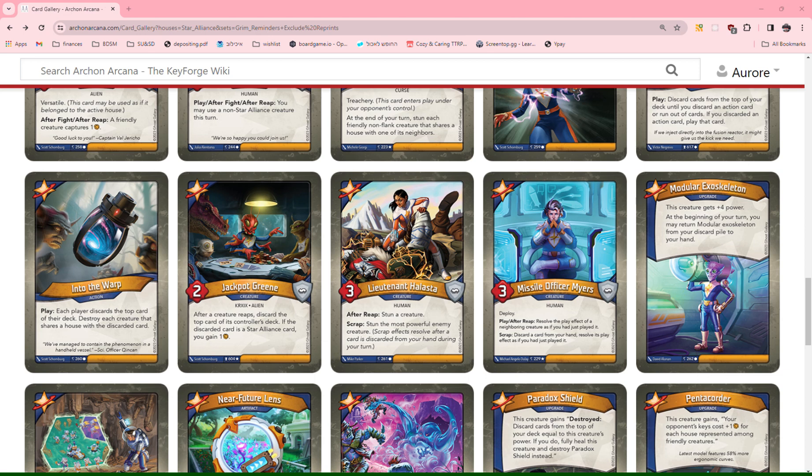Jackpot Greene: after a creature reaps, discard the top card of its controller's deck. If the discarded card is Star Alliance, you gain one Amber. This is a 2-power creature with a pretty decent effect, but it's 2 power with no elusive, so it's very likely not to survive. However, this does work when you play it immediately and you already have Star Alliance creatures ready.